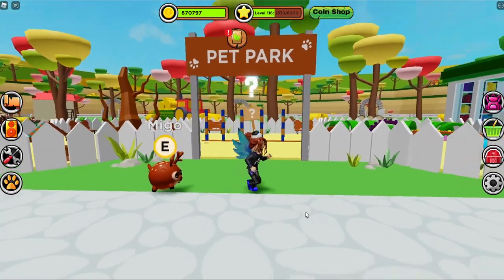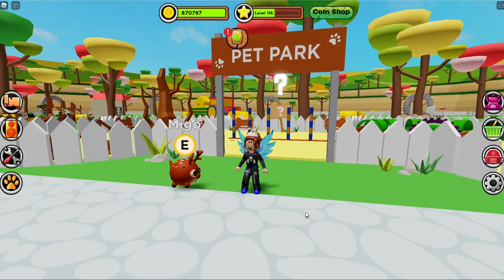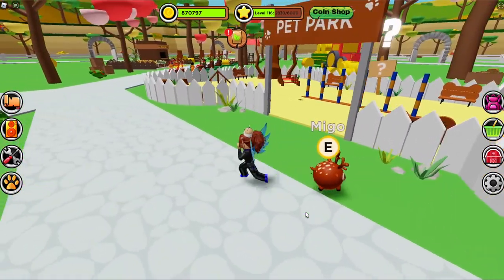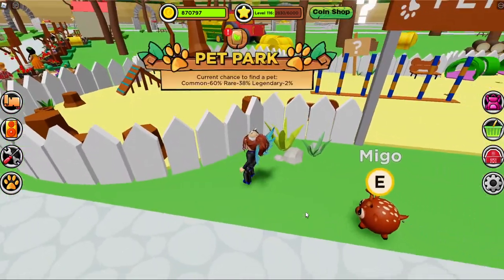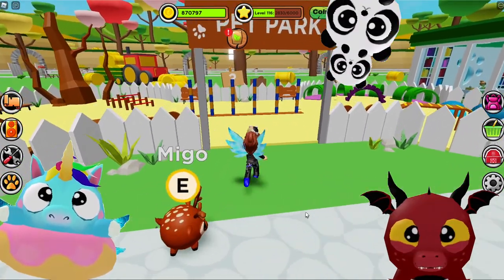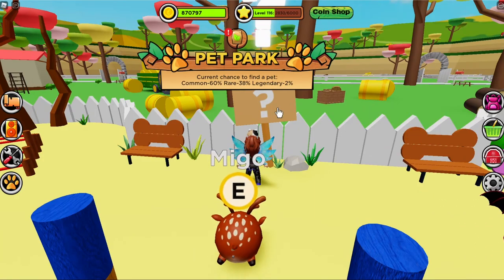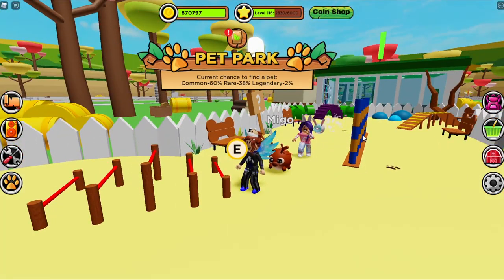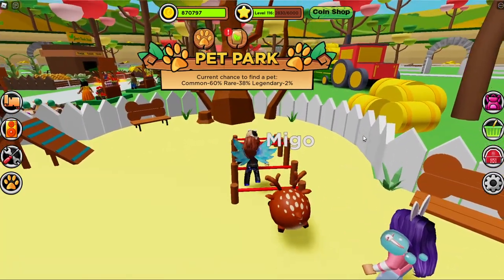We're in my farm on Roblox, and there has been an update to the pet park. Not only can your pets join you in doing some of the tasks in the pet park, there are new pets to be found in the pet park. And there are instructions now too, which is very helpful. It gives you a little overview of how to use the pet park to get your own pet, and I want to try these things out with my pet.